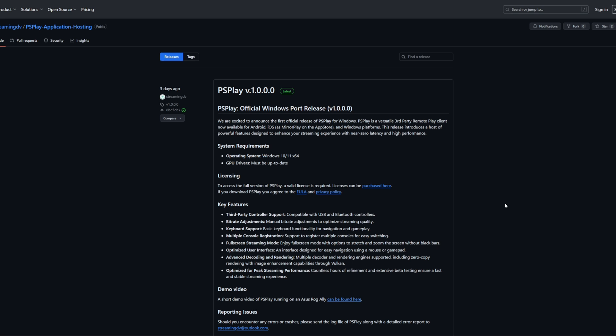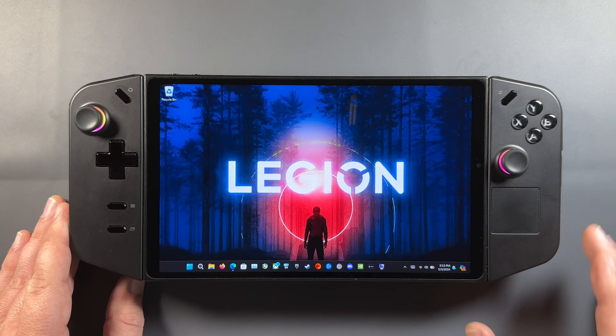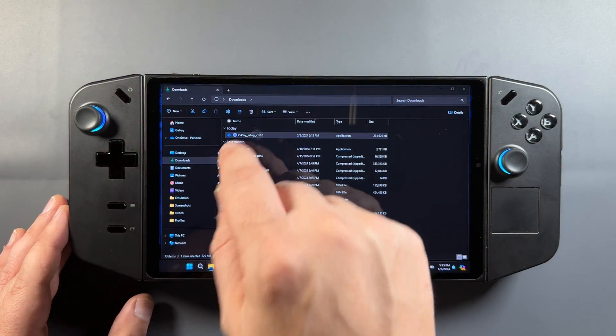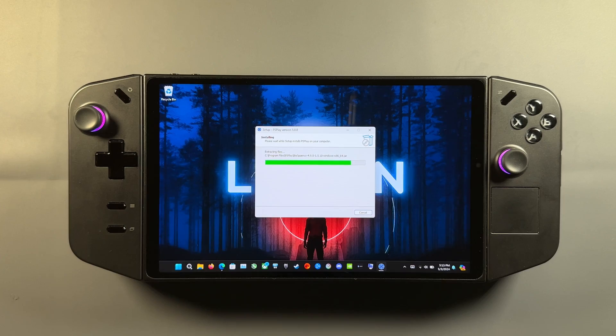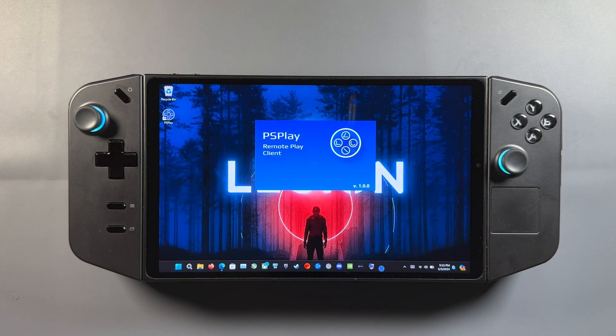I'll have links for the Reddit post and the GitHub in the description as well, but it's really easy to find and set up. It's nothing major or different from anything else installing on Windows. Now that we have it downloaded, I'll go to my downloads and install on the Legion Go here. It doesn't matter if you're on the Ally, the Claw, or the Go — this is all the same install process. Just get it installed and launch PS Play.